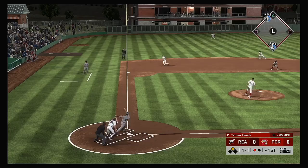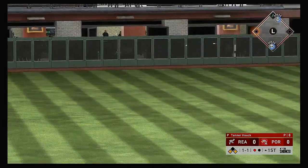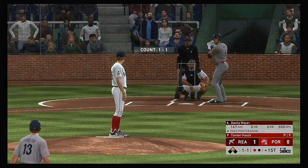Standing in now, Logan Forsythe. Now a ball hit sharply toward third — a leaping try, but it's out of his reach and into the outfield. He's in at second safely as they jump ahead with a run scoring on the play.